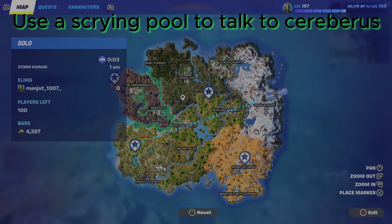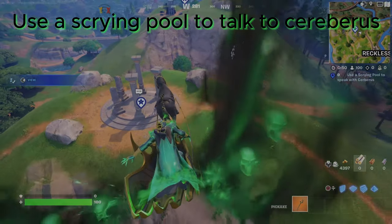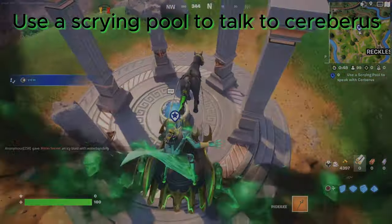Use a Scrying Pool to dock to Cerberus. Just land here. We can spam it quickly.